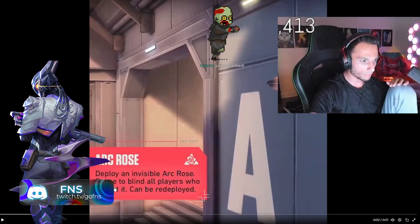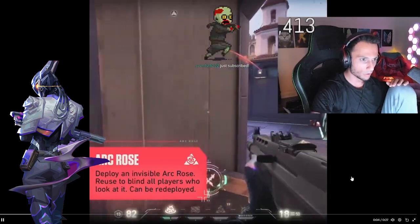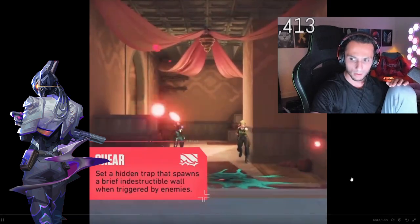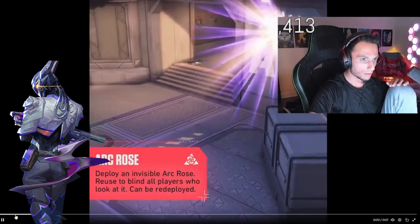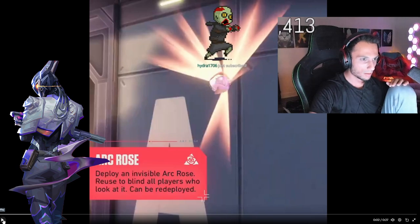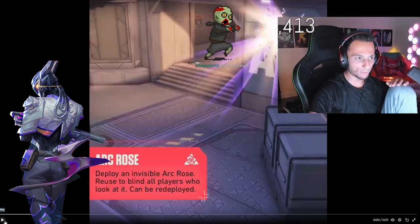Deploy an invisible arc roads - reused to blind all players who look at it, can be redeployed. It's a trip that flashes when you run past it. You can also throw it through walls. That's lame - like what is that for? They're just gonna turn it, it's like a Breach flash. But bro, Breach flashes don't do anything.